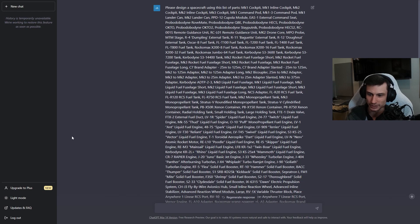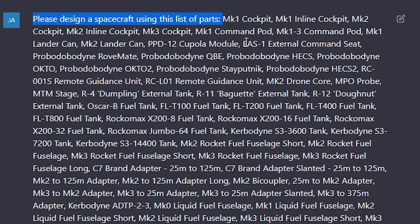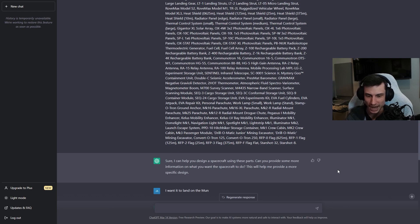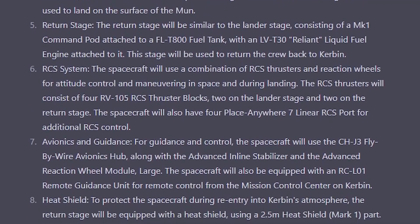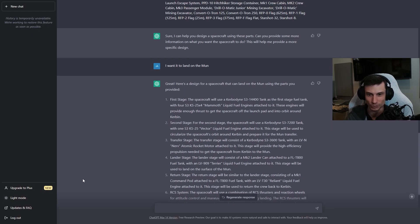So this is ChatGPT — you probably know it. This was my prompt: please design a spacecraft using this list of parts. And I put every single part in the game in this list. What did AI decide would be the ideal spacecraft for this situation? Here's a design for a spacecraft that can land on the Mun using the parts you provided. Let's go and build this and see if it will work.